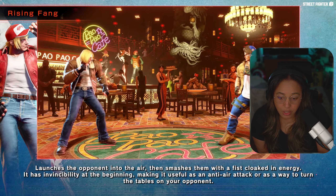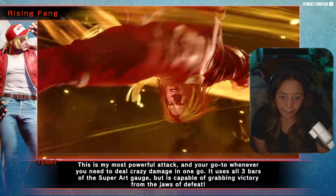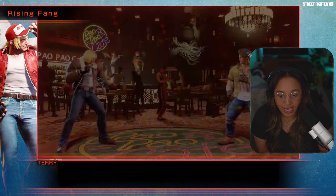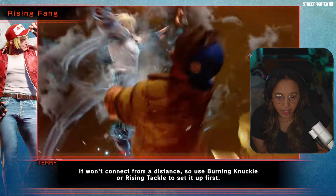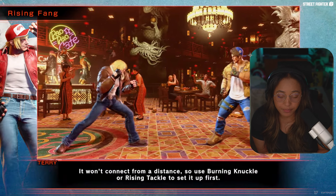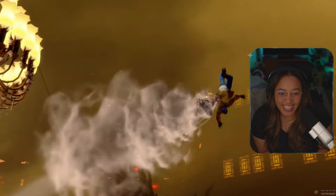Rising Fang: use your momentum to jump into the air and smash down — this is the most powerful attack. This is the Level 3 critical art. It won't connect from a distance by itself, but if you use Burning Knuckle or Rising Tackle first you can combo into it, which is great since it's special-cancellable. Chef's kiss — this is good.